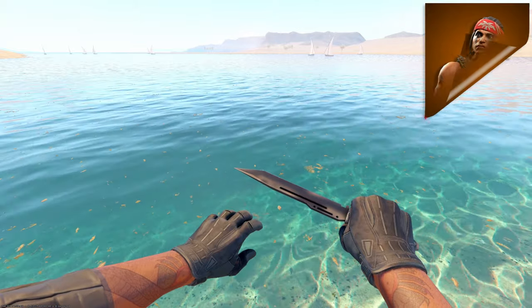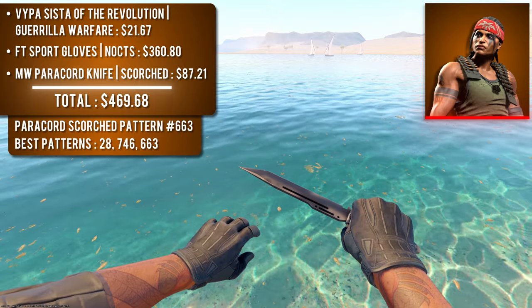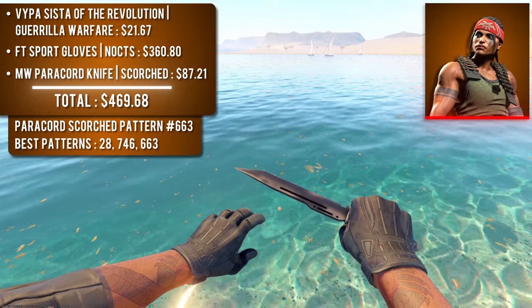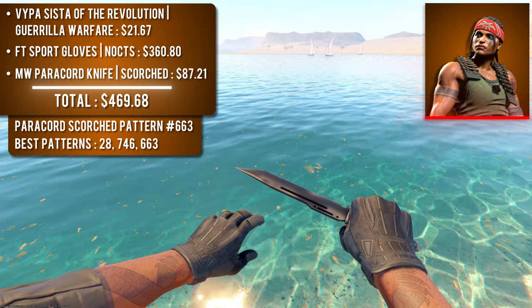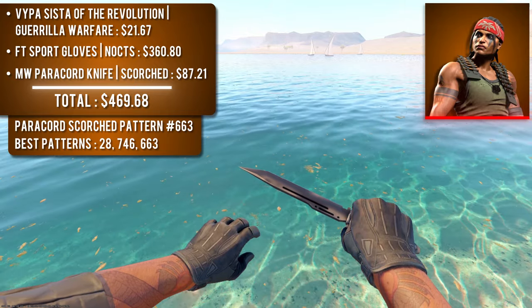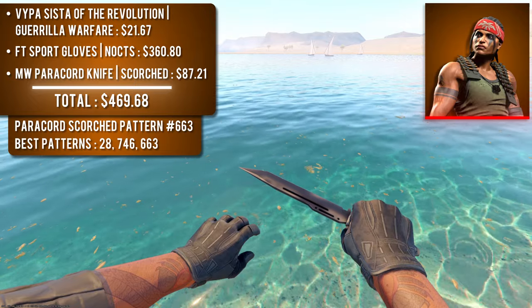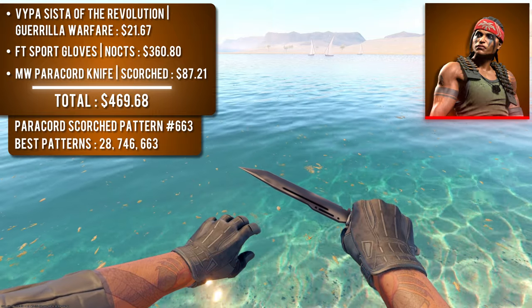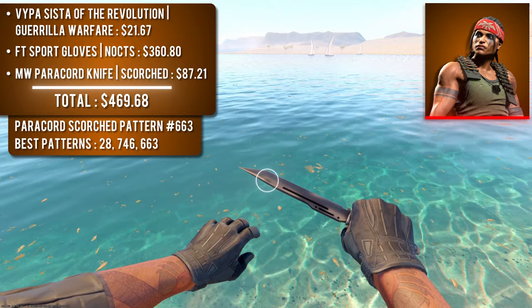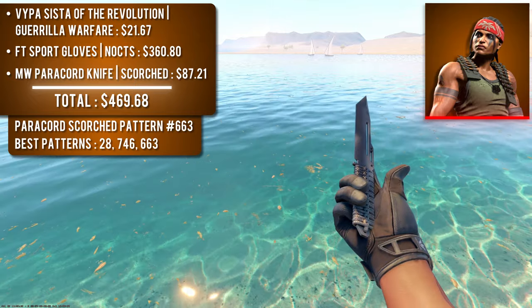Probably the edgiest combo today is Vipa with field-tested Sport Gloves Nox and a minimal wear Paracord Knife Scorched. Vipa features visible tattoos on her arms and a black upper armband, which inspired this edgy combo. Not every knife has a full black gem pattern like the Stiletto, but there are max black patterns for every knife. I'm showing pattern 663 — a top 3 Paracord black gem — where a splotch at the top of the blade closely resembles the leopard patches on the gloves. This black-on-black combo is under $500.